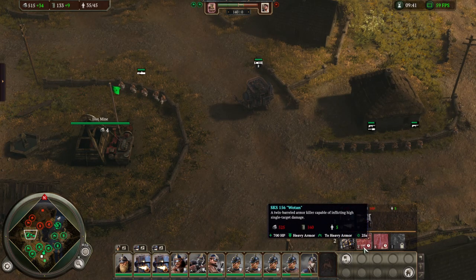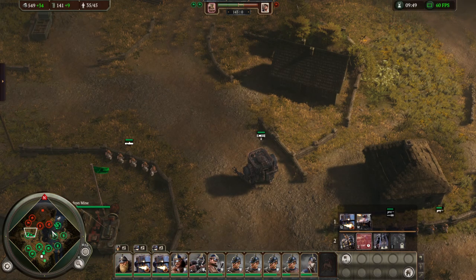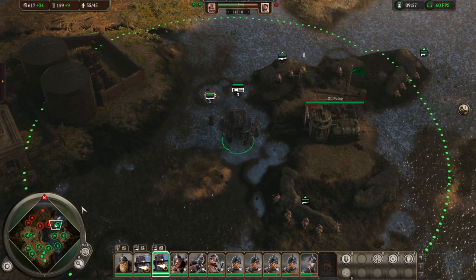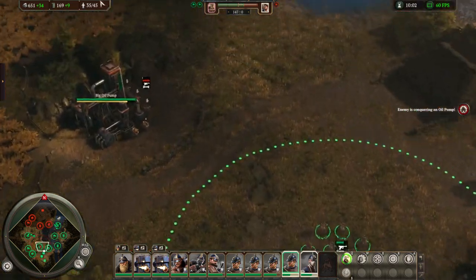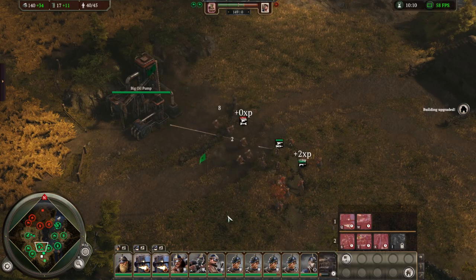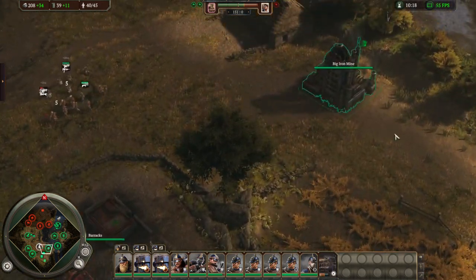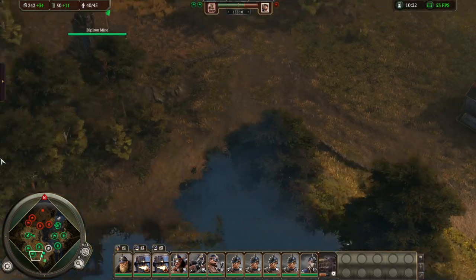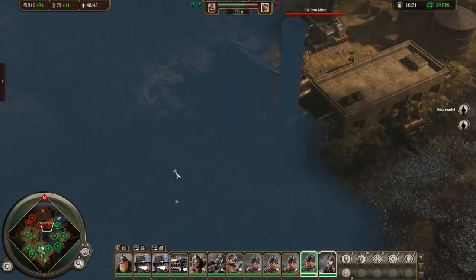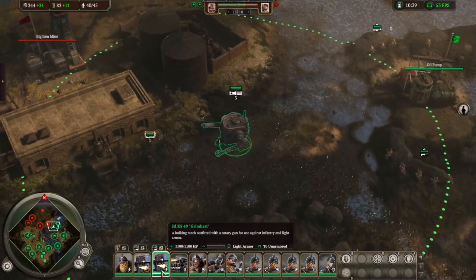This money actually ends up lining up pretty closely to getting a Wotan right at the ten-minute mark. Throughout the entire game, Gunther hits right around three to four minutes. Between R1 and R2 we're getting upgrades and building extra infantry — we're spending iron on an oil pump, then waiting for oil for our two iron upgrades, which allows us to have extra iron left over to build squads. At the ten-minute mark, around 10:30, we've got two Grimbarts and our Wotan.